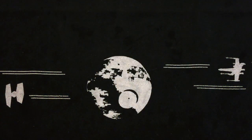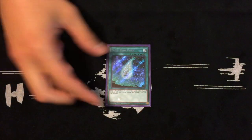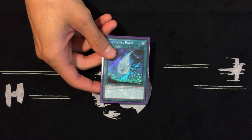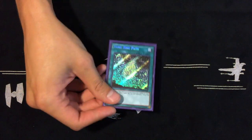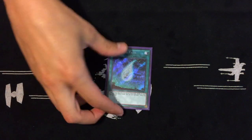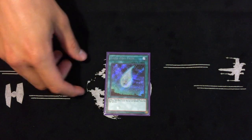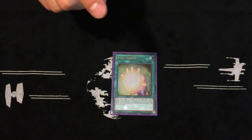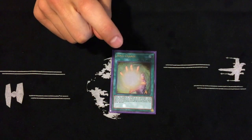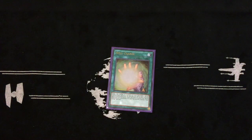One Yang Zing Path — this card is kind of bricky because if you draw it and you don't have your Yang Zings in the graveyard right off the bat, it's rough. But if you open up the one-card combo and Yang Zing Path, that's cool because next turn you're guaranteed to probably have three things in the graveyard. One Soul Charge — because if you open Overtex, Soul Charge, and Diagram, you can open up with a board.